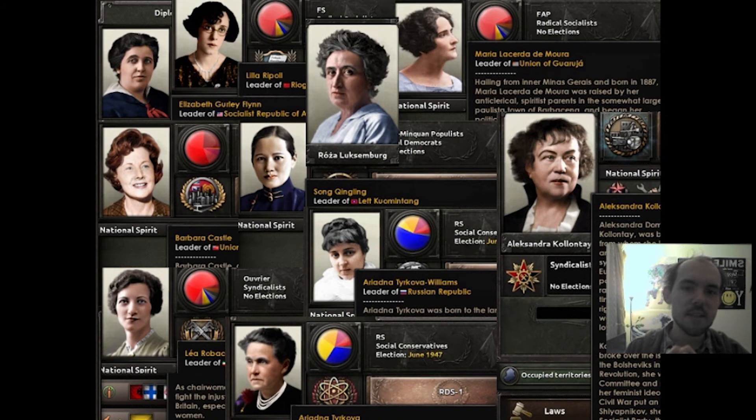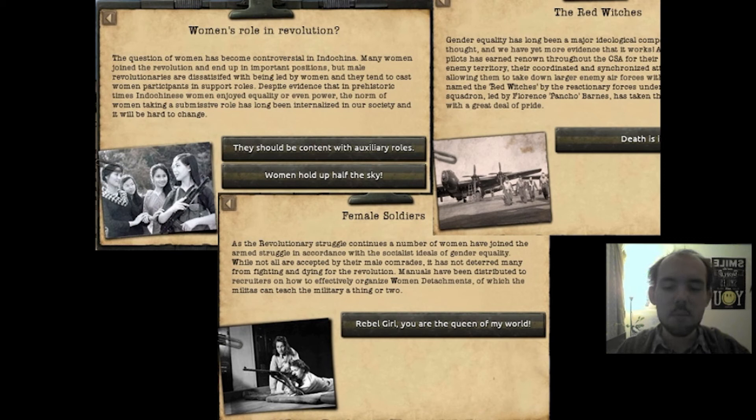For example, with the representation of women: in Hearts of Iron 4 there are very few women represented as country leaders or military leaders. By contrast, Kaiserreich has many female leaders — either presidents or leaders of respective positions — for example in the US, Great Britain, but also non-European countries like China, represented by Song Qingling, or South America. Furthermore, women are not only represented in political roles but also in the military, and the emphasis that women are taking part in the combat simulated in the game is very much stressed.